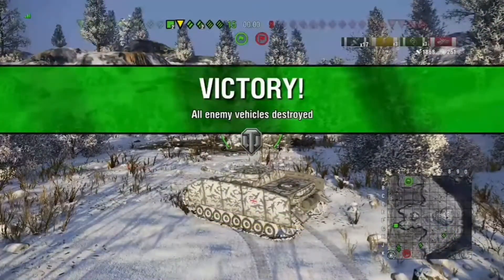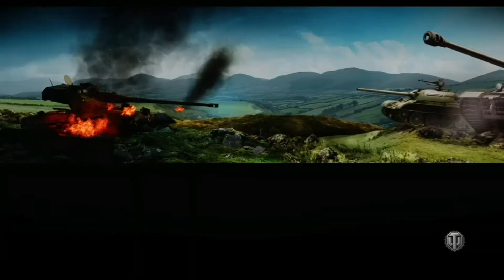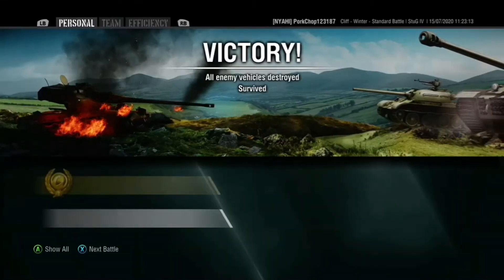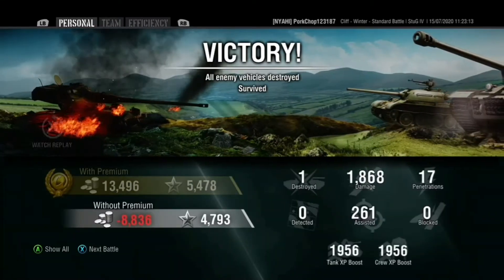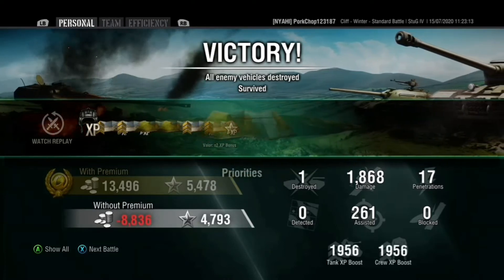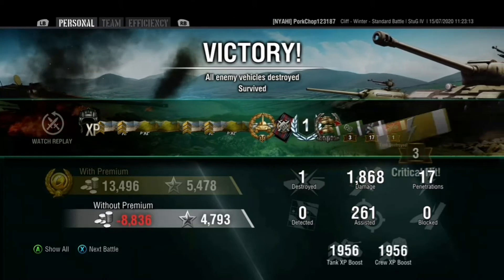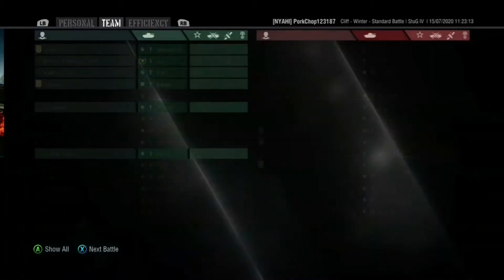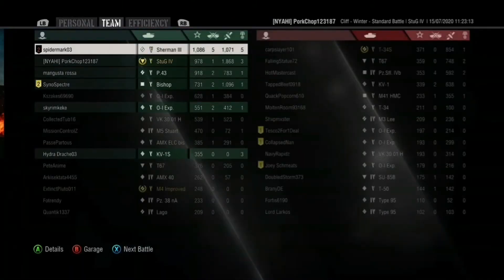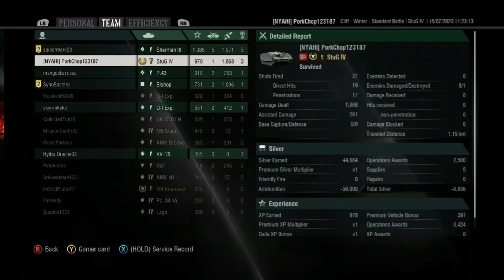If you guys do have any other tanks you want to see reviewed in the future, do let me know in the comments and leave a like and subscribe if you are new — it does help me out a lot. So we did about near enough 2,100 damage combined. We got High Calibre, First Class, and Confederate, which is a very good result. Thank you guys for watching and I will see you in the next one.